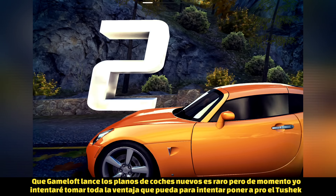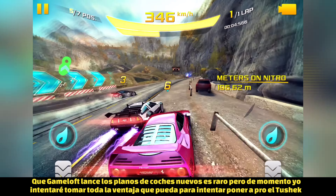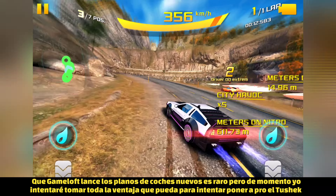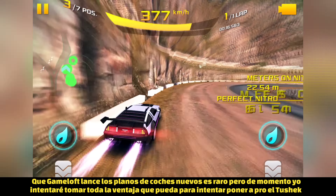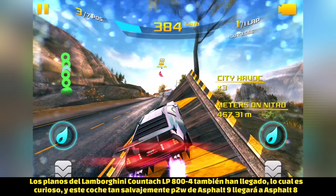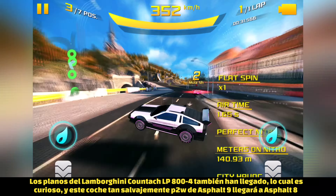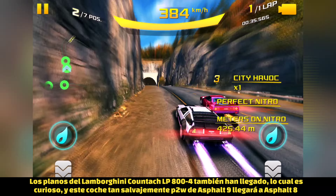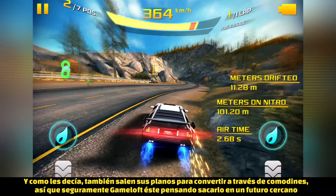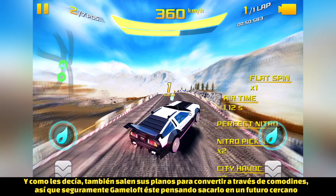I don't know why, but Gameloft for some reason released it — I don't think it's a bug, but you can actually convert the 2Shake wild pro kits. That's an advantage I will try to take as much as I can, converting as many 2Shake kits as I can before Gameloft changes that, because who knows what Gameloft may do in the future with those 2Shake conversions. Also, the Lamborghini Countach LP804 — the new Lamborghini Countach that just arrived on Asphalt 9 — was an extremely P2W car to obtain but also just dropped on Asphalt 8, and I have seen that you can actually convert the pro kits for this new Countach too, so I guess Gameloft is planning to release it in the near future.